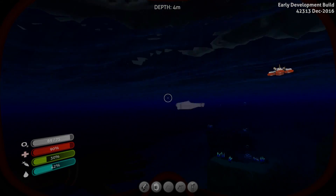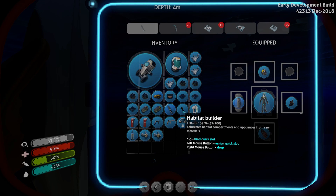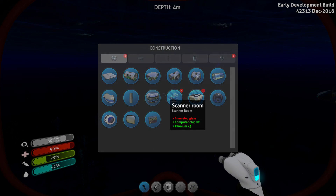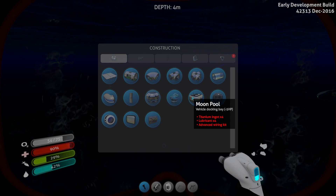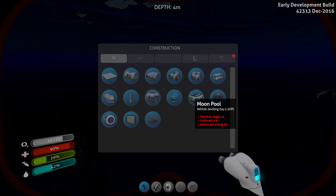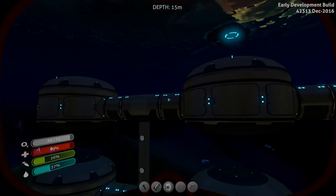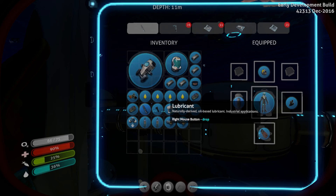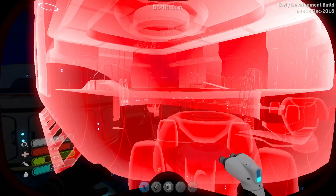So here we are back at our little base. I'm going to take out my habitat tool. What do I need to make a Moon Pool? Scanner room — oh right, we can make that now too. Moon Pool: lots of titanium, lubricant, and advanced wiring kit — that is super duper easy. I got everything I need: four lubricants, four titanium ingots, and my advanced wiring kit. Oh, there it is! Here we go.